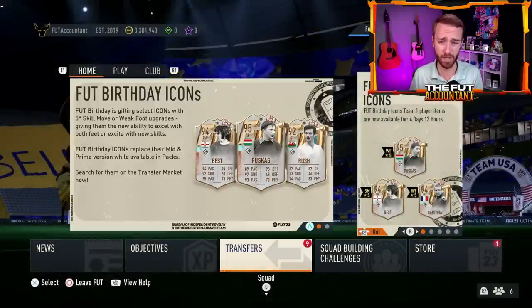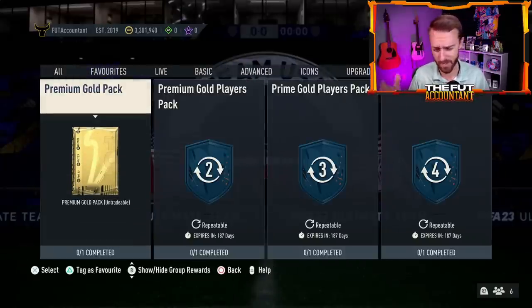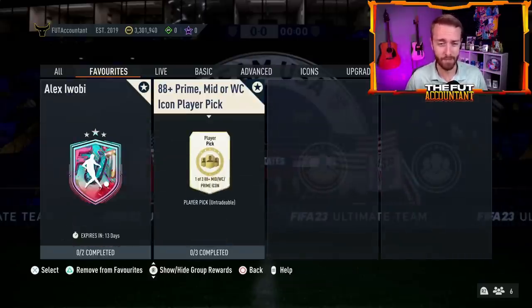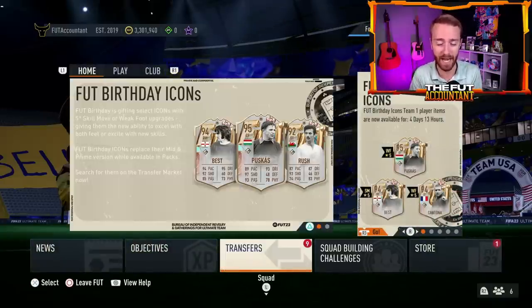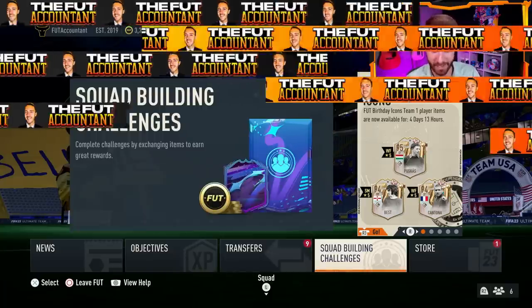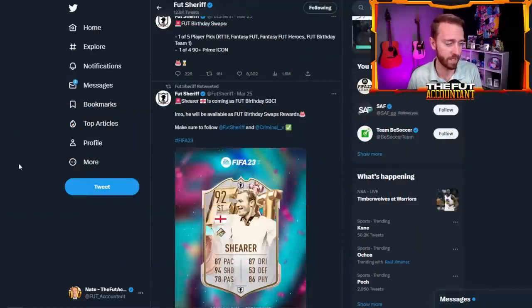It's really a big day today because swaps programs are always exciting. Hopefully today at 6 PM — EA was kind of off yesterday with the content drop, dropping stuff at 5 PM UK and 6 PM UK, with the daily login SBC resetting at 7 PM UK. It's all a mess in terms of timing, but shout out to clocks changing for that happening. I hope we have some big cards as part of this as well. Foot Sheriff leaked Shearer — I hope there's an Icon bigger than Shearer in this set of rewards for Foot Birthday icons.